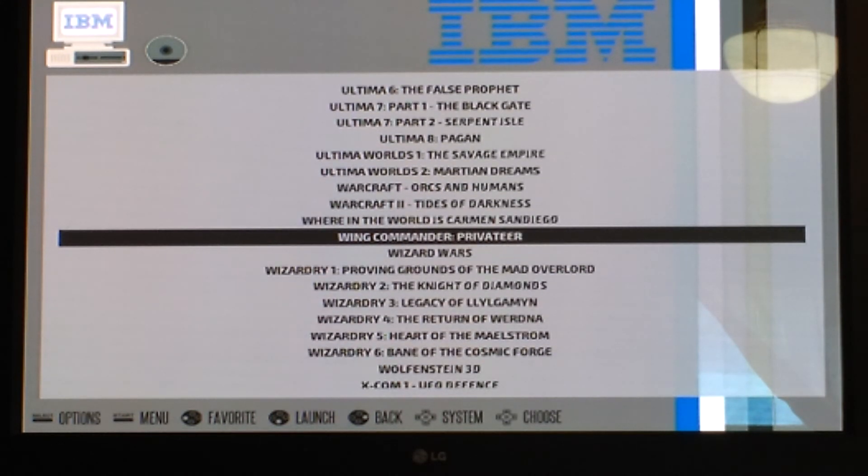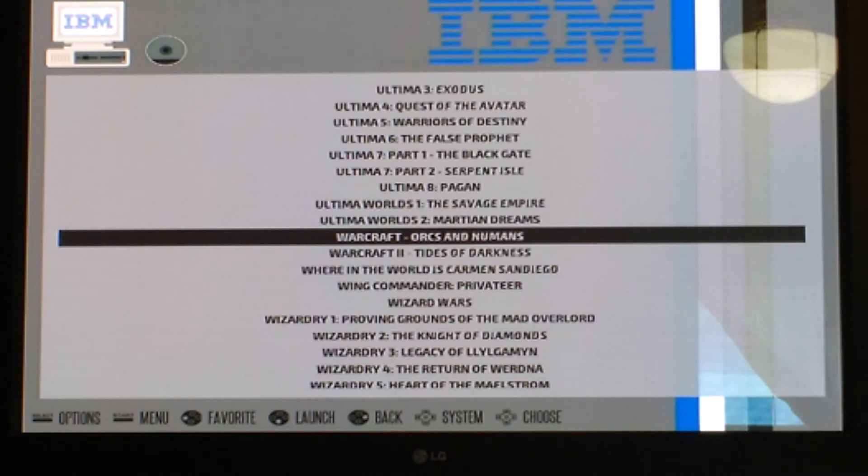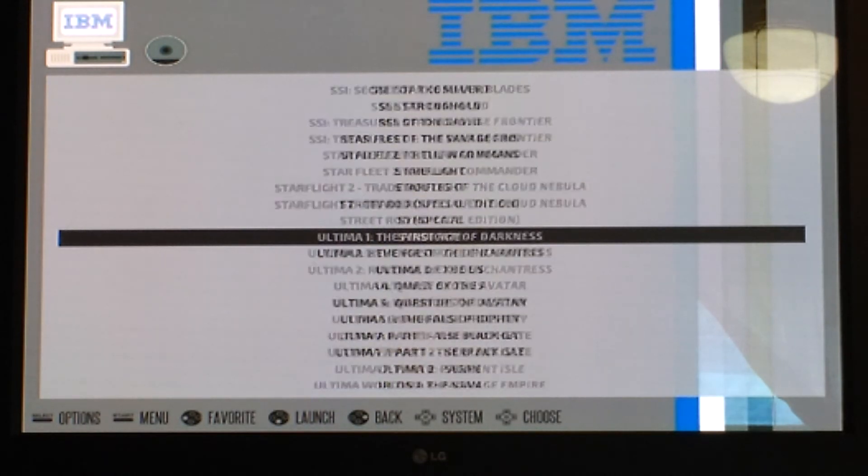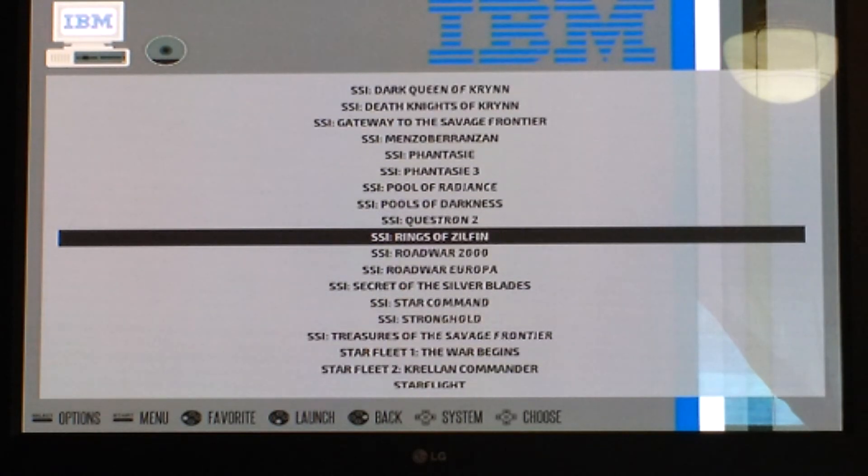Privateer has a speech pack, which is pretty cool. I don't really want to go in there because it takes a lot to load. Warcraft 2 is a little sluggish — I'm going to try it on a new pack. I've ordered one. So when I get the new board, hopefully it won't be as sluggish.